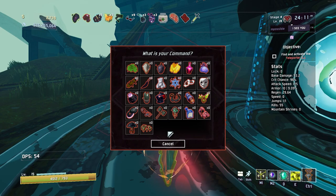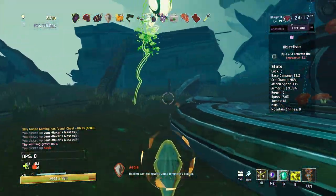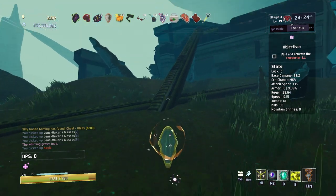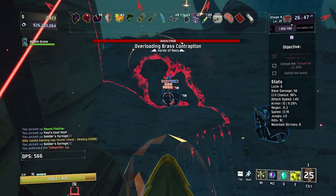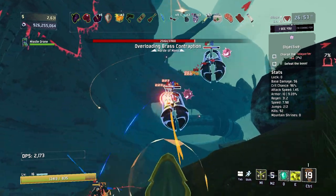You know exactly what we have to get, and that is going to be our brother. Now we can get more of a barrier because we're going to be healing fast full — it might be completely pointless, but hey, it's for the meme. This entire run is a meme and we're going to stick to it. Overloading brass contraptions — the more targets you have, the more damage we can do. So I guess we'll take it.